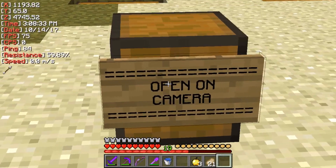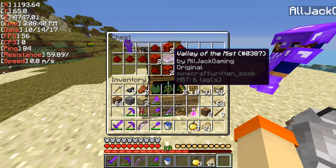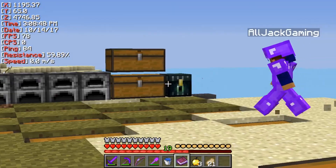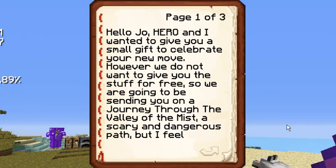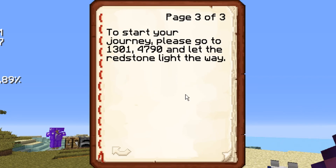So here's the first chest. It says 'open on camera for Joe.' I put that sign there myself. There's some redstone here. The first book is called 'Valley of the Mist' by Alljack Gaming. I did the renaming because the title didn't fit, so I used an anvil. It says: 'Hello Joe. Hero and I wanted to give you a small gift to celebrate your new move. However, we do not want to give you the stuff for free. So we are going to be sending you on a journey through the Valley of the Mist — a scary and dangerous path. But I feel that a noble man such as yourself can make this quest. If you feel up to the task, turn the page and gain the knowledge of the wisps. Good luck, brave soul.' To start your journey, please go to 1301 and 14 or 4790, and let the redstone light the way. That is the first hint.